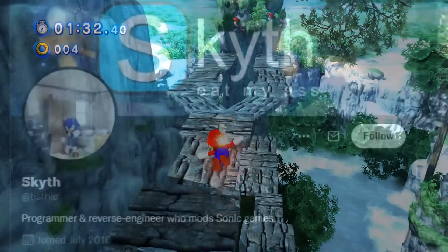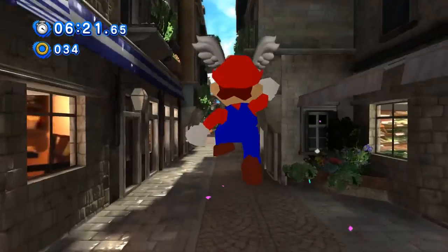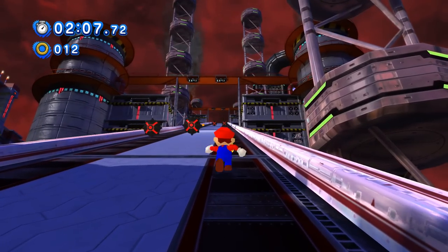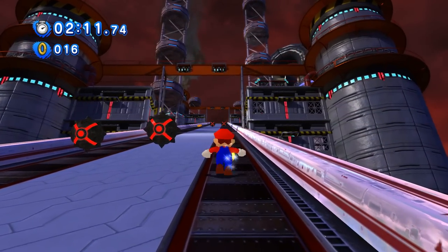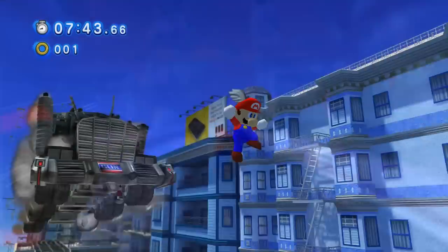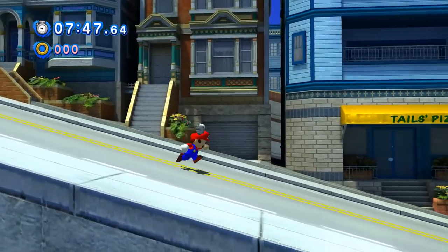About a month ago on April 1st, Scythe, a programmer and reverse engineer known for his fan mods in the Sonic community, released a meme mod that replaced Sonic with Super Mario from the beloved classic Super Mario 64. This isn't a skin or anything of the sort — he was literally able to port the controls and physics from that game into Sonic Generations. As soon as I discovered it was deemed not beatable, I decided to take on the challenge myself.